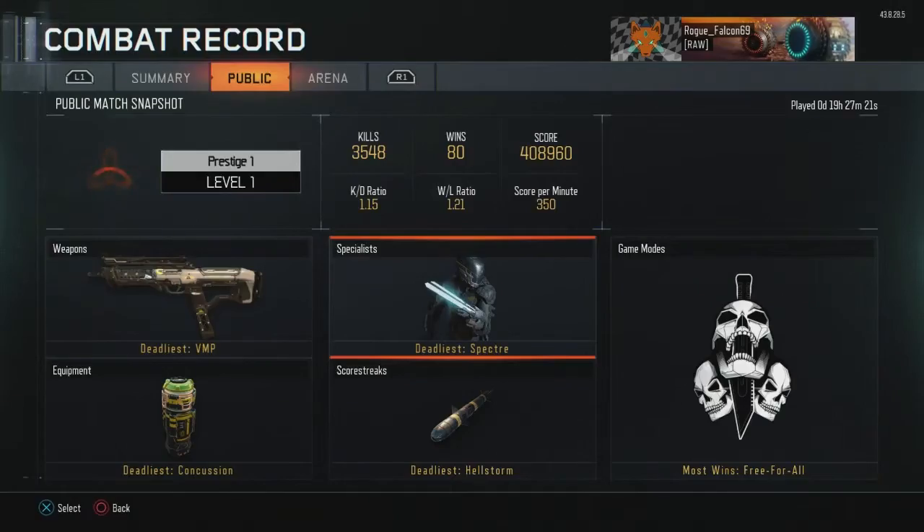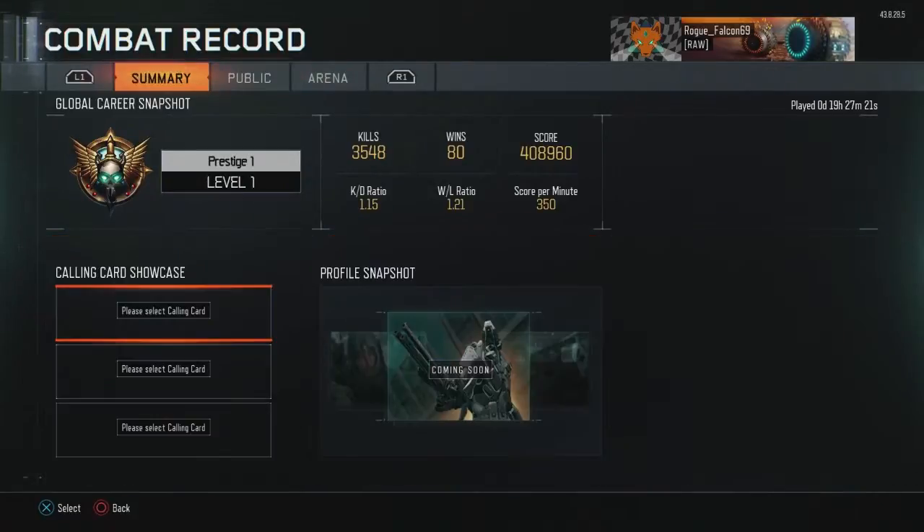Right now my overall KD is 1.15 with 3,548 kills and 80 wins. My score is 408,960, score per minute is 350, win-loss ratio is 1.21, and I'm now Level 1 Prestige One.